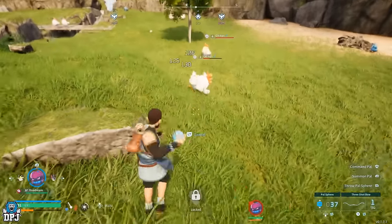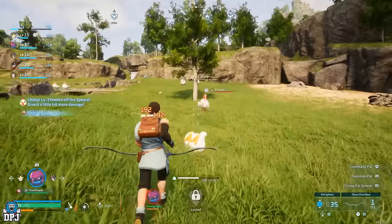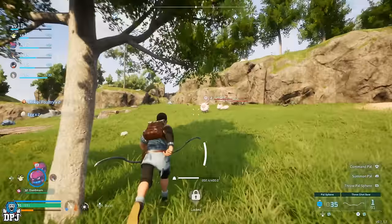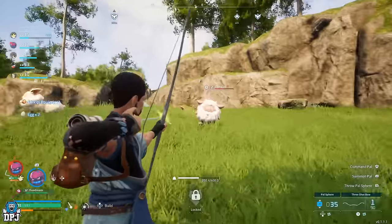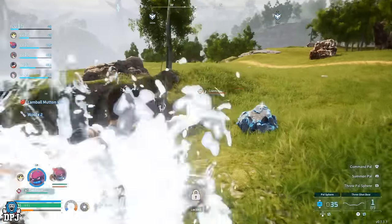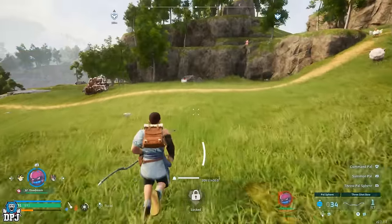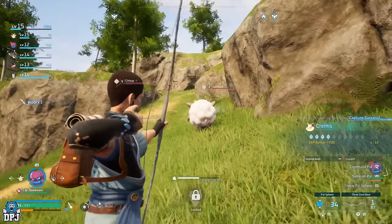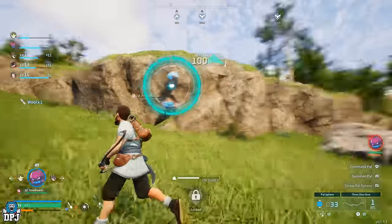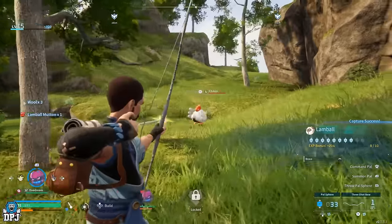As long as you have an infinite supply of spheres — which are quite easy to craft — you can simply run around the starting area. The pals will respawn over time. I'm not sure what happens exactly when you catch 10 of each, but there are so many different individual pals in the starting area that you'll easily reach a high enough level to unlock whatever blueprint you want.